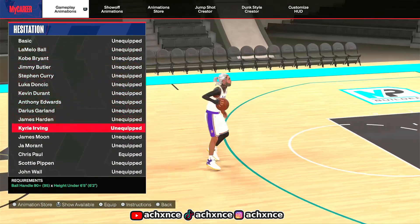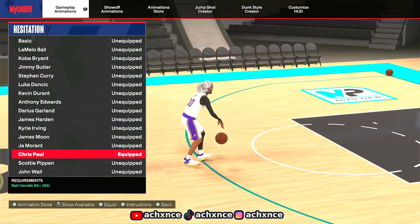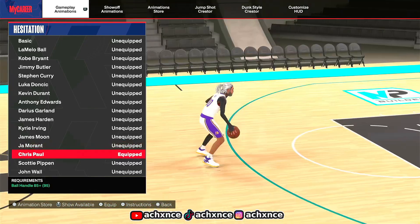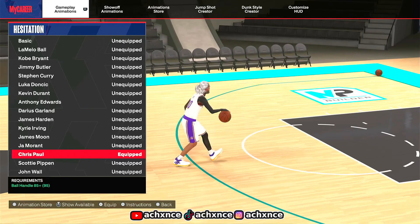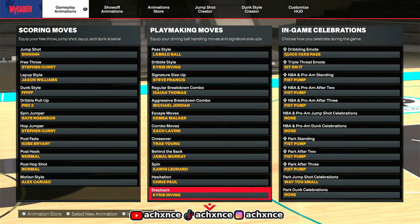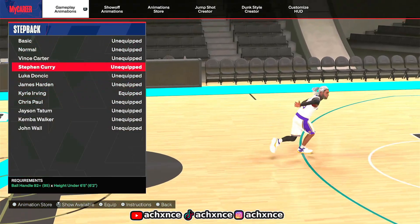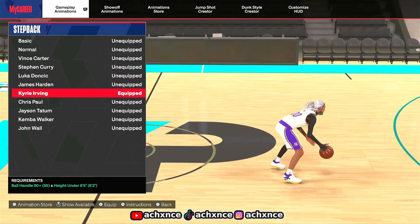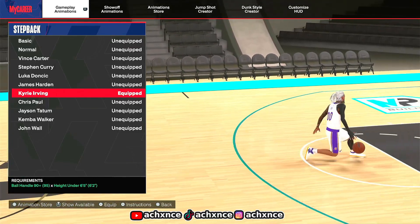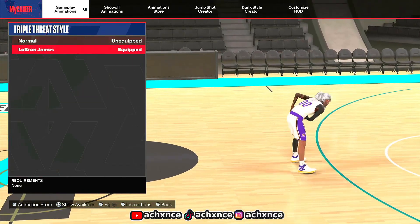For hesitations, if you want to L2 cancel, make sure you have Chris Paul — I can barely do L2 cancel without Chris Paul. If you want a hesitation, use Chris Paul; it also lets you crab people easier. For my step back, I want Kyrie — if you don't want Kyrie, Steph Curry step back is really good too. The only reason I go Kyrie is because of this little cheesy step back spam where I put the ball between my legs all the time.